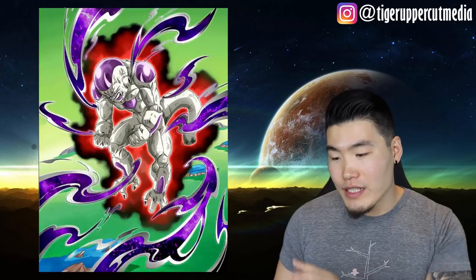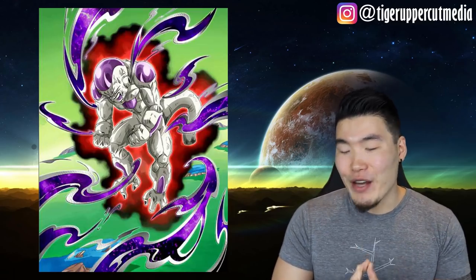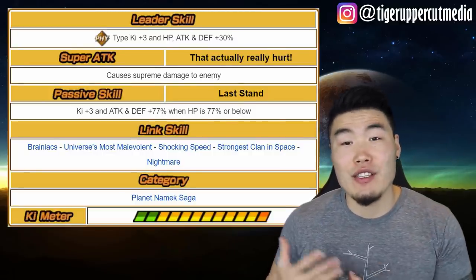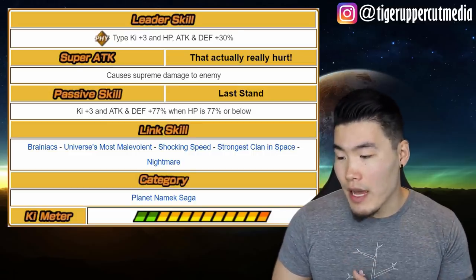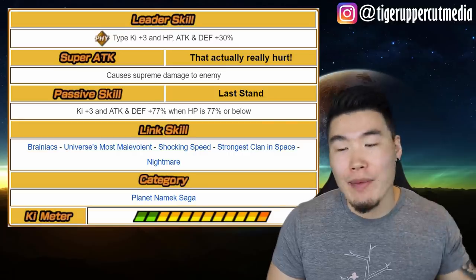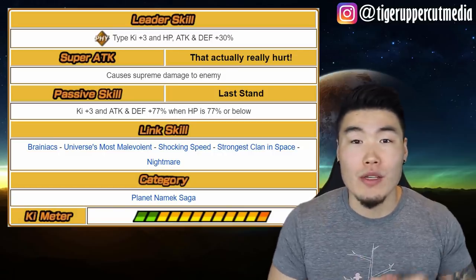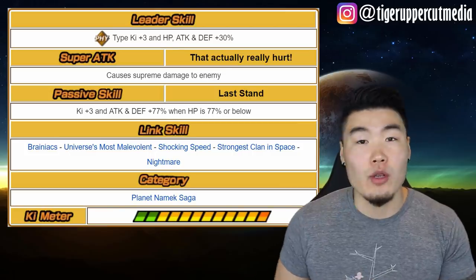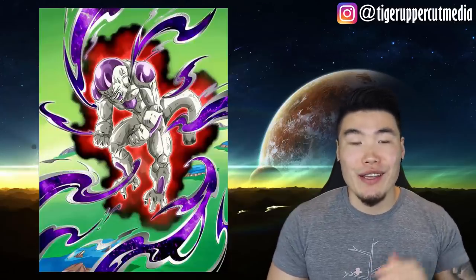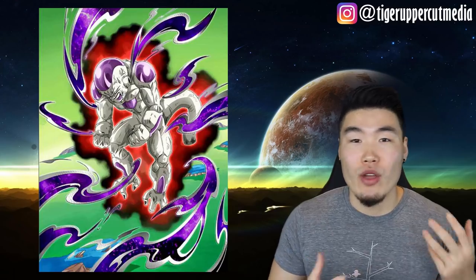Moving on to Frieza, who I personally think looks cooler. We've got 'Introduced to Humiliation and Despair Final Form Frieza.' His leader skill is Physical Types, Ki plus 3, HP, Attack, and Defense plus 30% — same thing as Goku but for Physical Types. His super attack is called 'That Actually Really Hurt,' causing Supreme Damage to Enemy — I believe that's a throwback to the actual anime where he said that. His passive is Last Stand: Ki plus 3, Attack and Defense plus 77% when HP is 77% or below — exactly the same as Goku. His links are Brainiacs, Universe's Most Malevolent, Shocking Speed, Strongest Clan in Space, and Nightmare. His category is Planetnomic Saga.